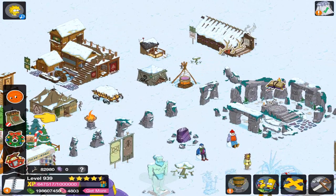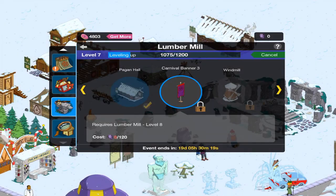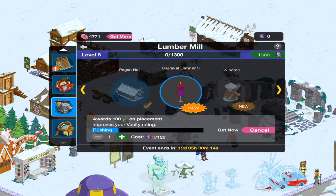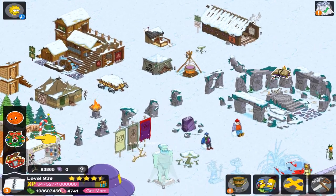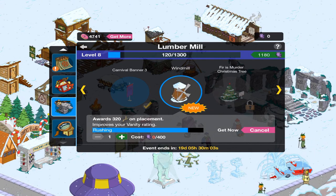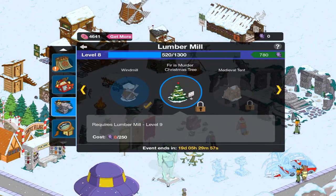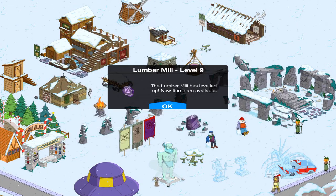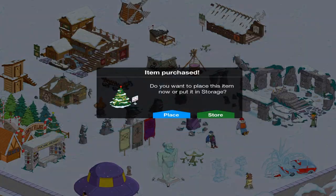Then we have the pagan hall for 950 donuts — place that up here. Then we have the third carnival banner, which also costs 120 but requires level 8 — place that beside the other two. Then we have the windmill, which is also an older item, and it costs 400 runestones — place that up here. Then we have the Fur is Murder Christmas tree for 250 runestones, which seems like a new item, and it says it's new, so I'd assume it's new.